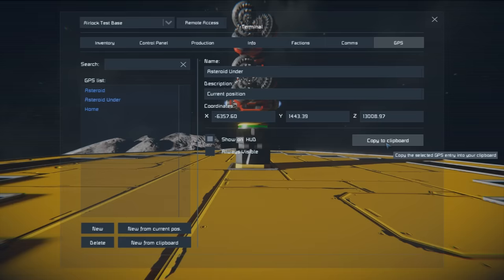Place a sorter right here. Select the sorter, select Whitelist, add Ore, then enable Drain All. Now it'll pull all of that ore out of the ship, the ship becomes nice and empty, and it'll head back to the asteroid ready to keep mining.